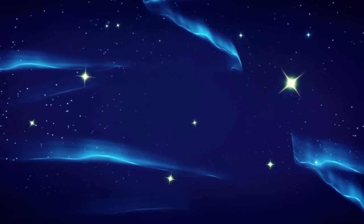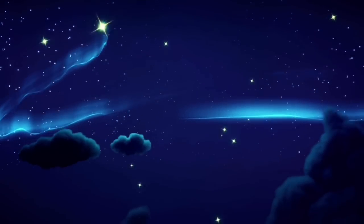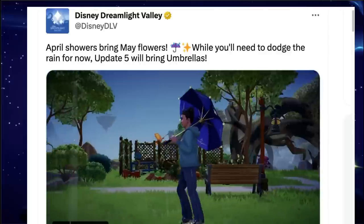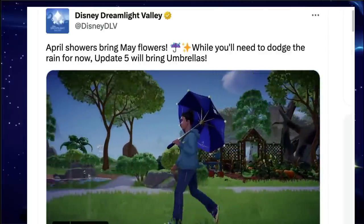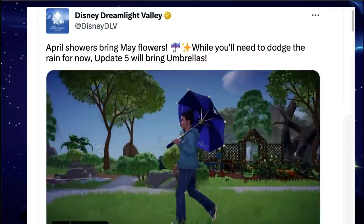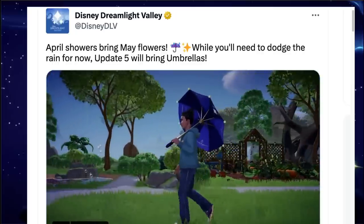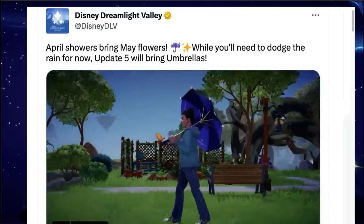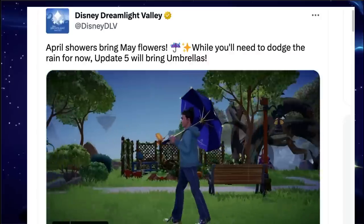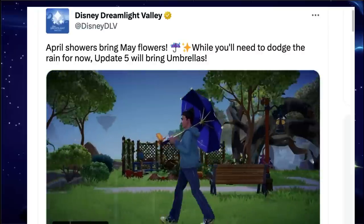Disney Dreamlight Valley just gave us our first glimpse of Update 5 since we heard about it from the 2023 roadmap. In a short video posted to the official Disney Dreamlight Valley Twitter account, we see the player walking through the valley — except the player is carrying a Disney Dreamlight Valley umbrella. The video has the caption 'April showers bring May flowers. While you'll need to dodge the rain for now, Update 5 will bring umbrellas.' So it is confirmed we will have umbrellas coming with Update 5, but what form will they take and what else will come with them?